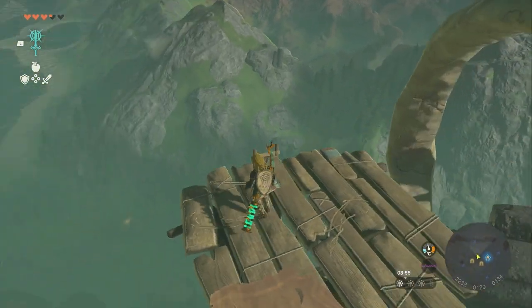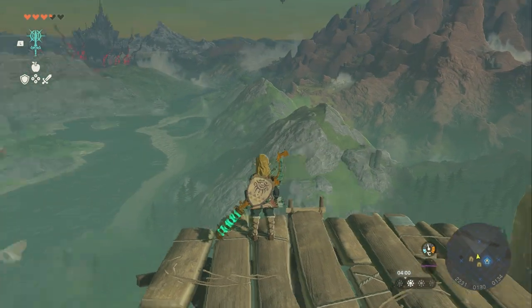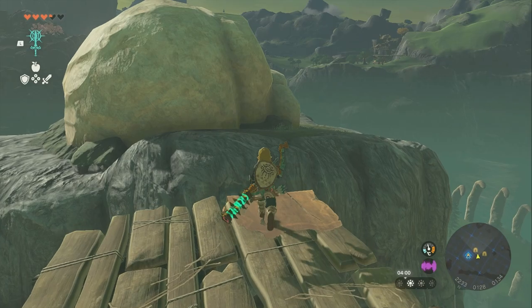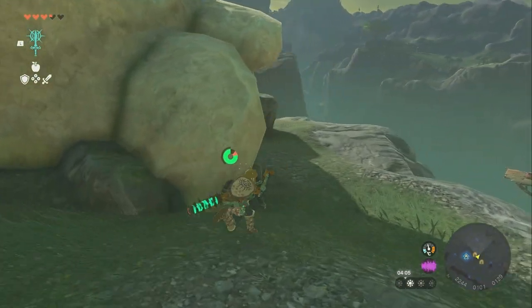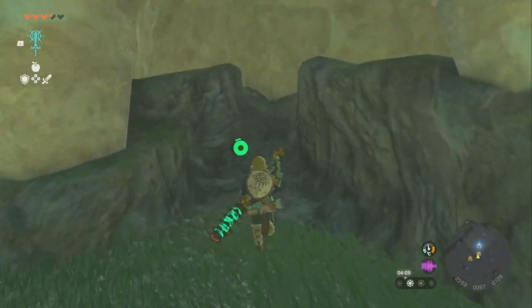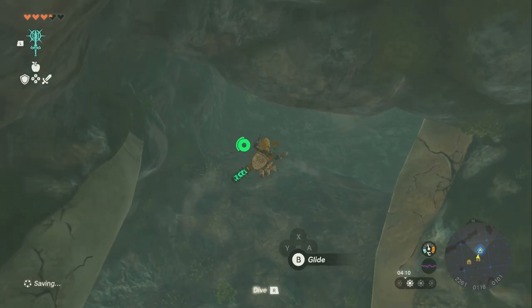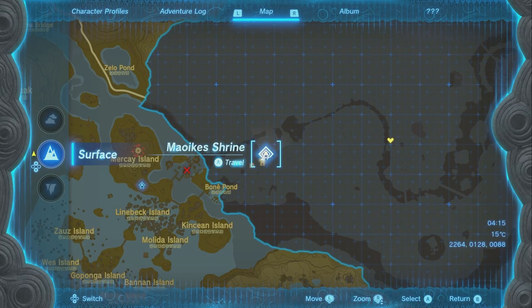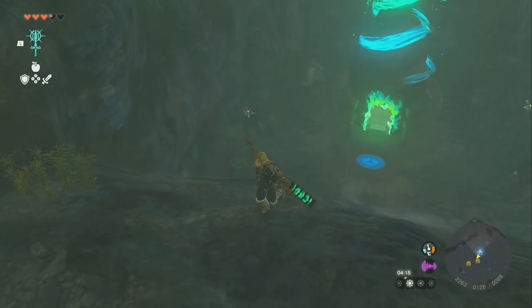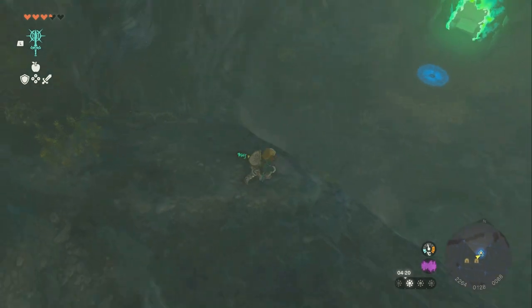Once you get up on this platform — that's the hill we were on just a second ago in case you were confused — from this platform you can just glide over to here. There's a secret entrance, and as far as I'm aware this is the only easy way to get to this shrine. You go in here, drop down, land over here, and there's a shrine back there called Maoki's Shrine. That shrine makes this spot OP because you can just teleport here and check so fast.